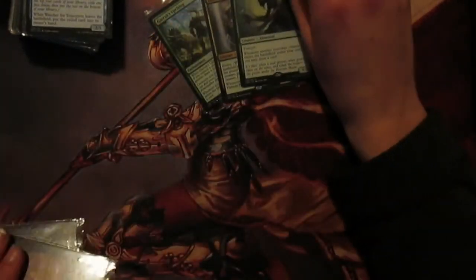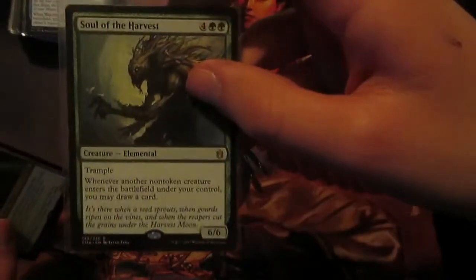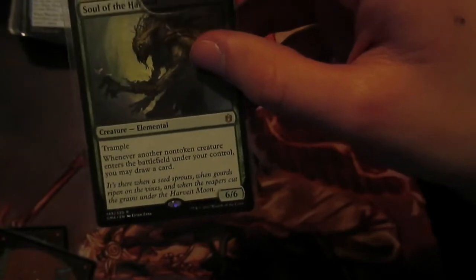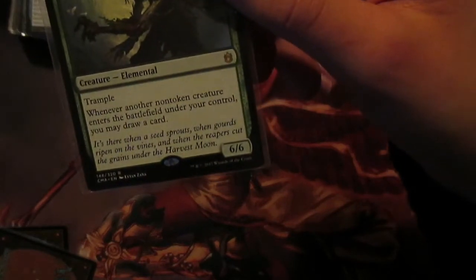Then we've got card draw engines. We've got Garruk's Uprising, Fathom Mage, and Soul of the Harvest - when a creature enters we draw a card. Guardian Project might be better but that's like £7 or £8 now and I'd rather have Soul of the Harvest anyway. So when a creature enters you draw a card and it's a 6/6 with Trample.